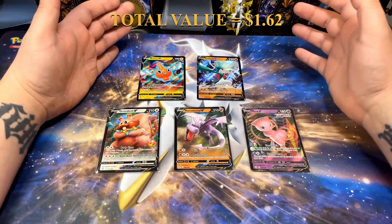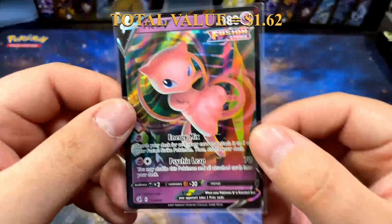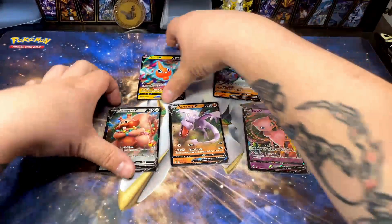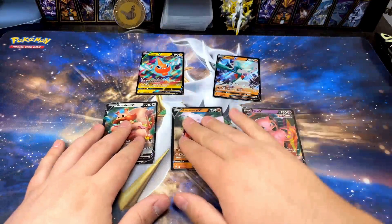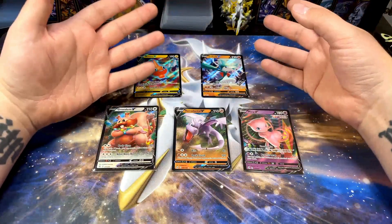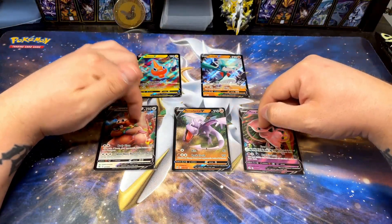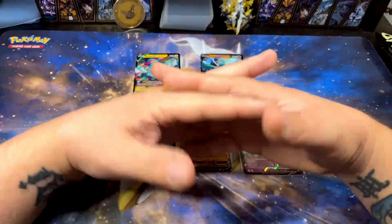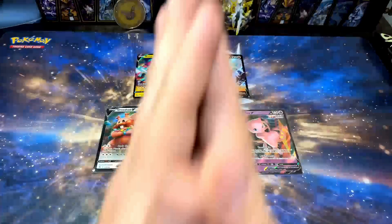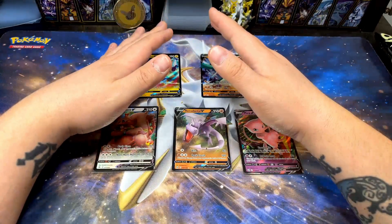All right guys, here are our pulls from today. My favorite is the Aerodactyl V — love me some Aerodactyl. Next is the Mew VMAX, very cool. Then the Gallade promo — I really like it, I think it's super dope. Then we got the Greedent V and the Rotum V, very mid cards in my opinion. Kind of rough — 10 packs, three pulls — but with six of those being sets known to not give hits, not too shabby. I had a lot of fun, I hope you did too. Give the video a like, subscribe to the channel, and until next time, I'll see you later.